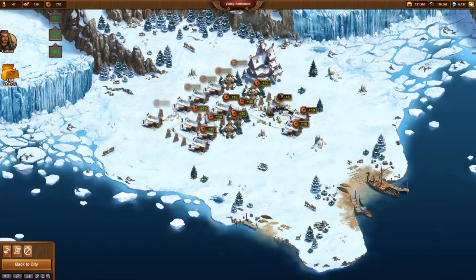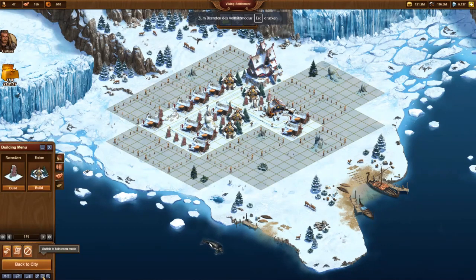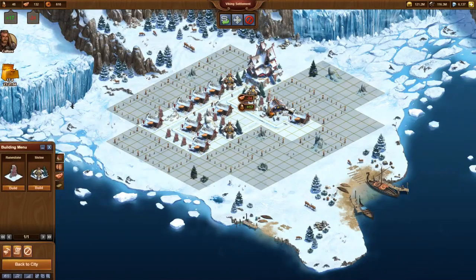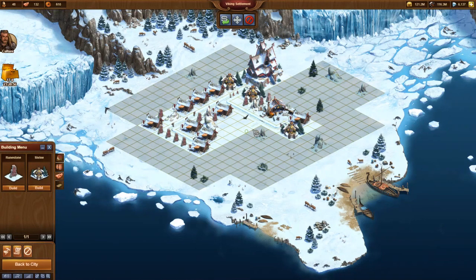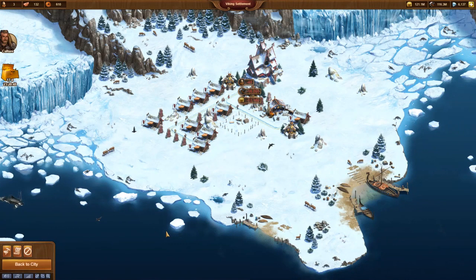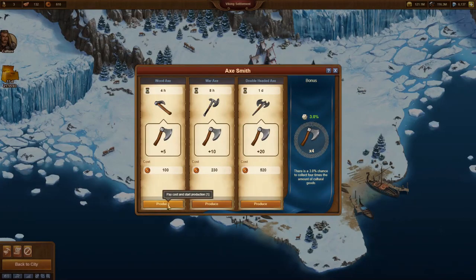A bit later we demolish a Shack and a Shrine and again build a second Xsmith. Based on the improved delivery of copper coins, it will now be possible to operate both Xsmiths simultaneously. This way we double the production rate of axes and now receive 10 axes every 4 hours.